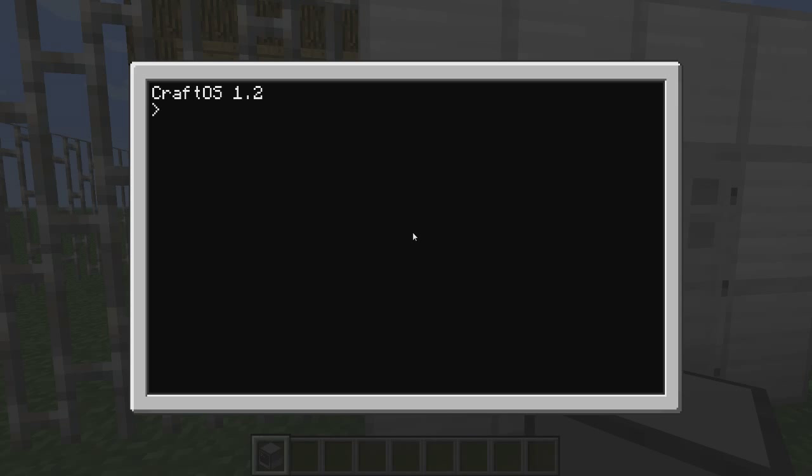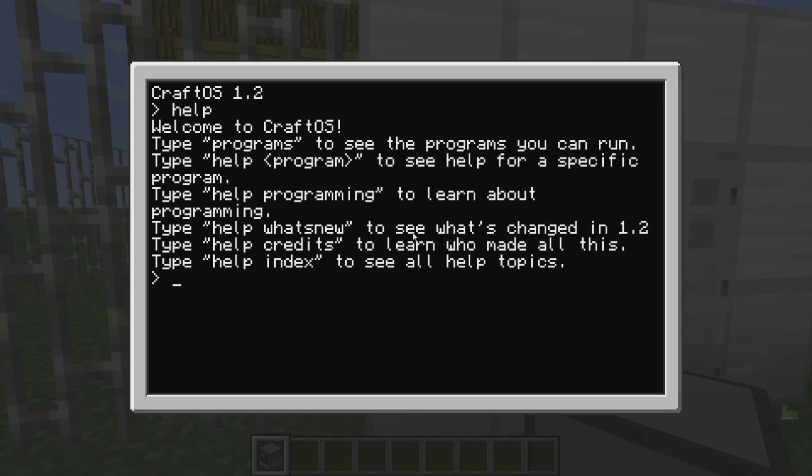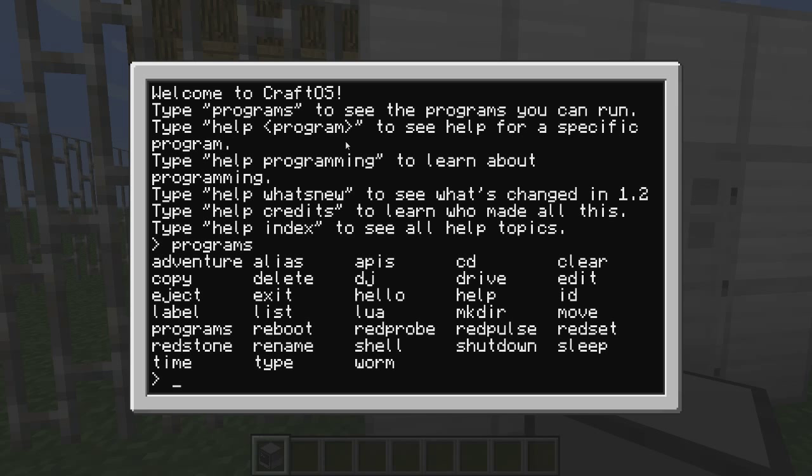So first, when you load up the computer, you might want to type 'help' to see what's in it. It says type 'programs', so let's type programs. You get a list of programs like adventure, hello, mkdir — which is make directory — redpro, redpulse, lua, sleep, and all that. Just basic computer functions, except for this redstone stuff.